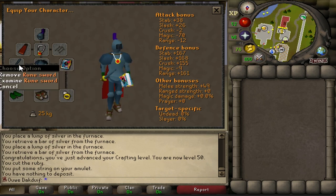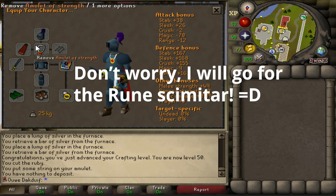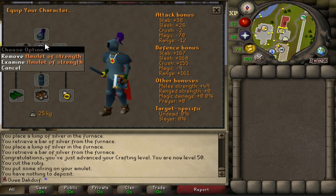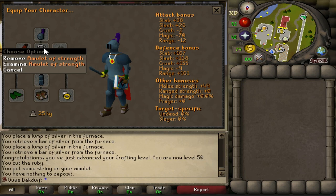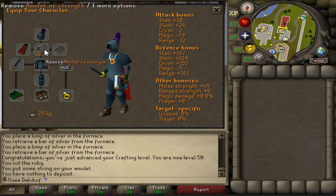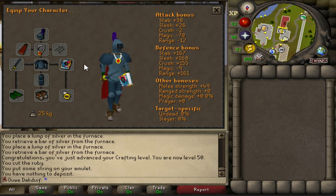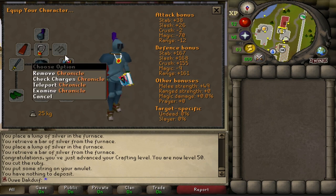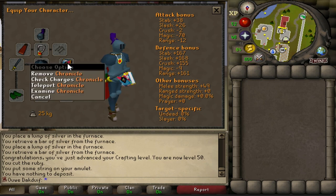The rune sword could be improved by getting a rune scimitar, but that is mission impossible — the only way to get it is by training smithing to around level 90 or 91, which I just will not do. So that's considered best in slot for me. The amulet of strength can be replaced with an amulet of power — the strength amulet gives plus 10 strength bonus, the power amulet only plus 6, but the power amulet gives other bonuses. However, if I keep killing hill giants who have no defense, the amulet of strength is better. The Chronicle can be replaced with a rune kite shield, which would be significantly better, but the only way to get it is by killing Obor. Rings are quite pathetic in free-to-play — no ring has any bonuses, just cosmetics. So basically the only item I need to go for is the rune kite shield.